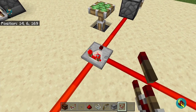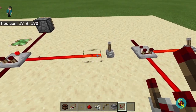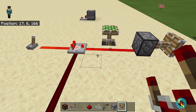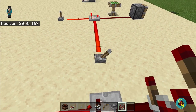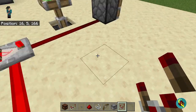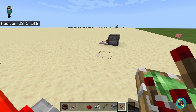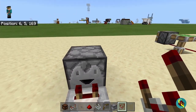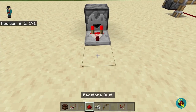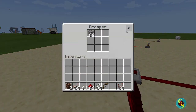Comparators can also be set to subtract mode, so it will subtract the side signal strength from the input signal strength. All you have to do is right-click the comparator. As you can see, when the side input is on, it subtracts that value — it only goes for two now because the input minus the side is two. Comparators can also take outputs from containers. As you can see, it gives off a signal strength based on how much is inside the container.